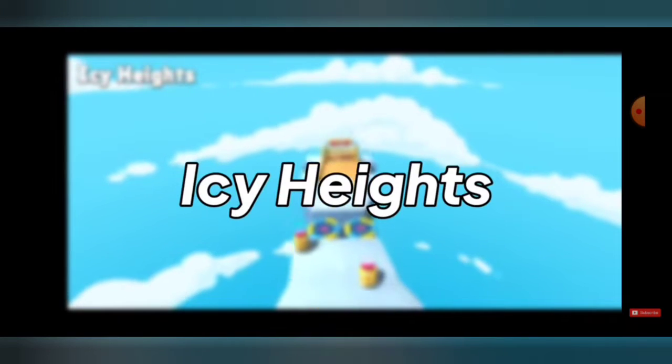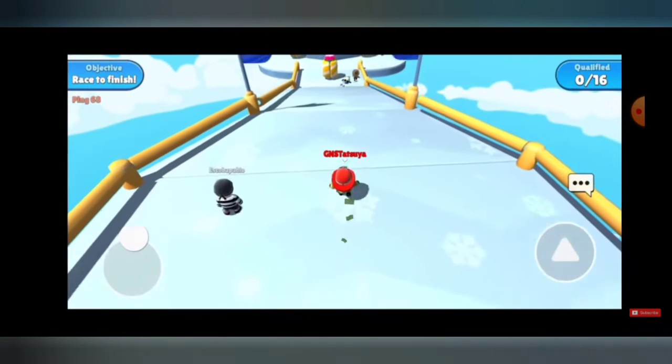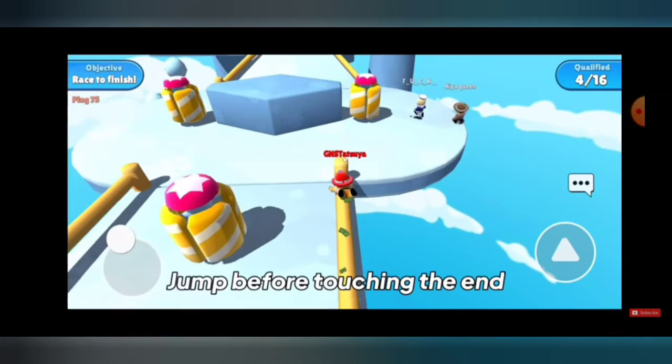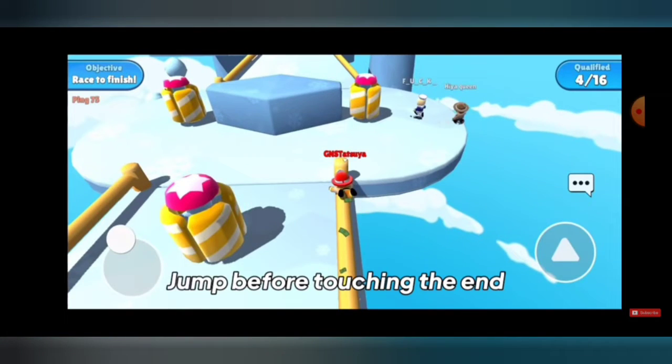Icy Heights — okay. Dive on the ice. Jump on the rod. Jump before touching the end.